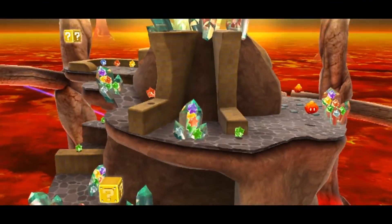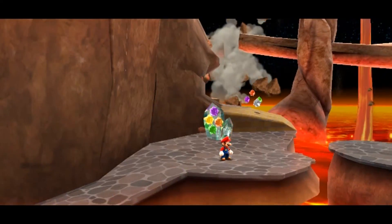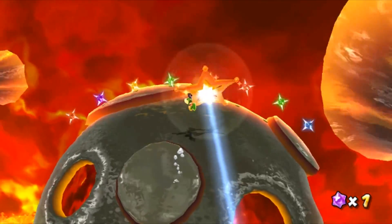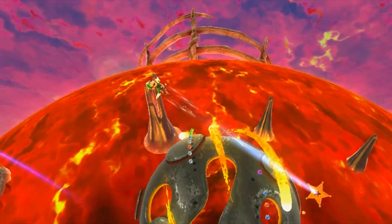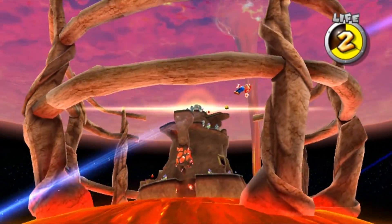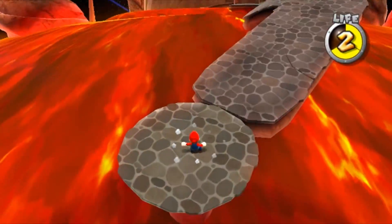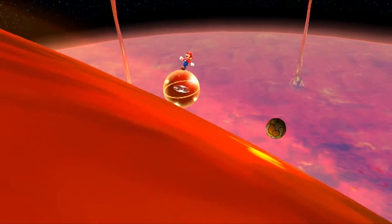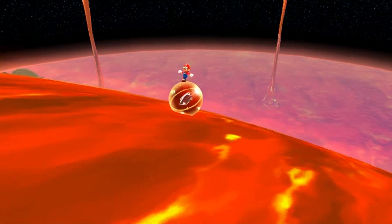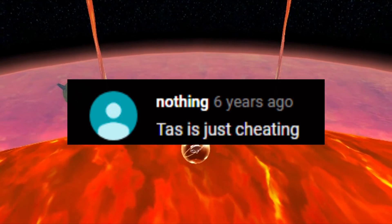In the first level of Melting Mountain Galaxy, the lava spire collapses and sinks, but for the other stars you can still see it fully formed. Have you ever wanted to check it out and see if you can still reach it? You can go over there with the flying hack, but we can do better — we can get there with the star ball from the second level without using cheats.